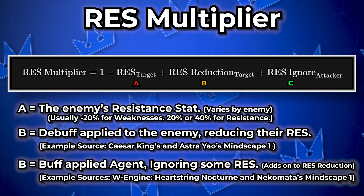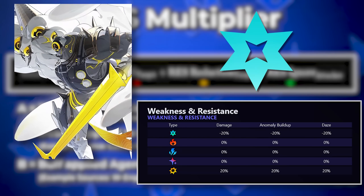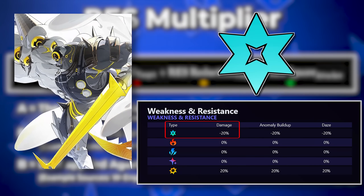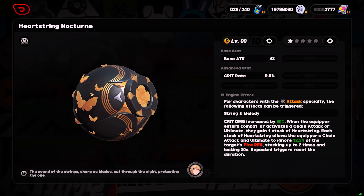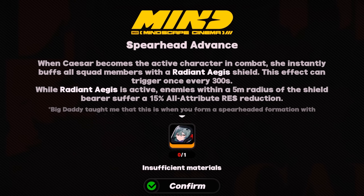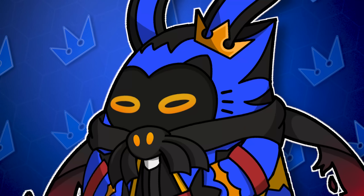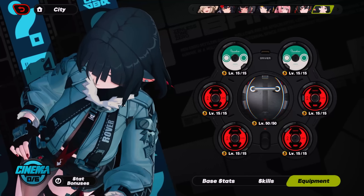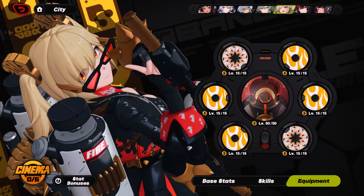The res multiplier is mostly dependent on your enemy. If an enemy is weak to an element, like Pompeii is weak to fire or Bringer is weak to ice, then it will usually have 20% less resistance to that element. In most cases, lowering the enemy res is locked behind specific premium W engine effects or mindscapes. Due to this, anyone who's getting these effects has made the conscious decision to pull for them and should be aware they're getting them.